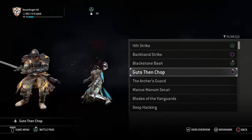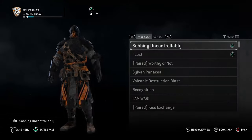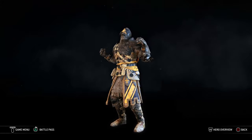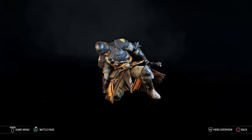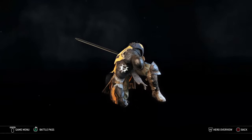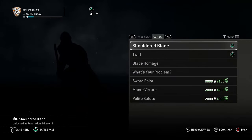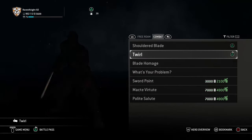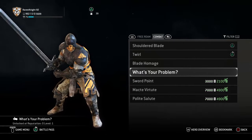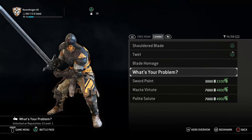You can give him whatever executions you feel like, but I thought hilt strike, backhand strike, blackstone bash, and guts then chop were the best ones. For emotes, I gave him sobbing uncontrollably because he died in the very first mission — kind of sucks. I gave him shoulder blade because he shouldered his blade when preparing to fight the Lord Warden. I gave him twirl because it's just cool. You could also give him what's your problem — I felt I should give him that personally, because everyone keeps asking me to do this video.